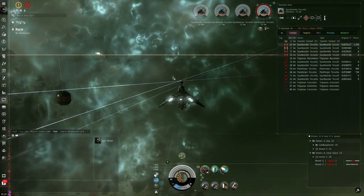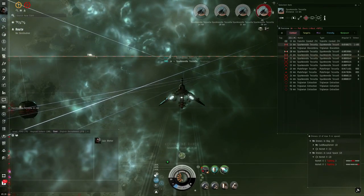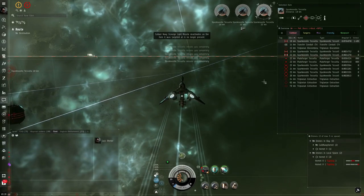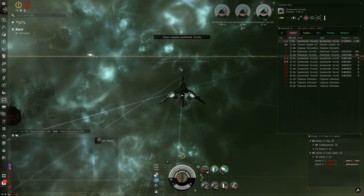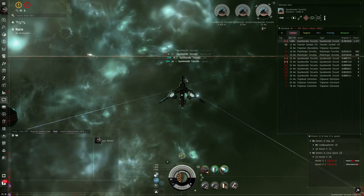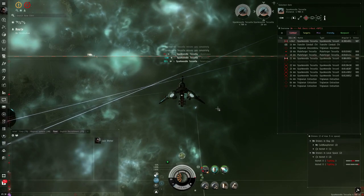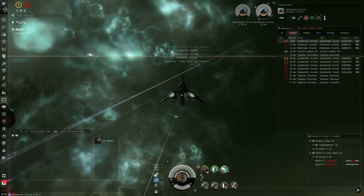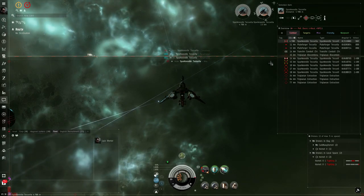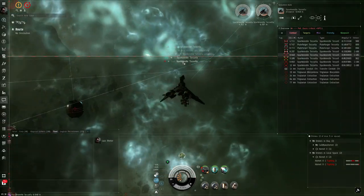You should always look forward and keep your distance — you can track their range on the overview. Always look forward because if you don't see the Abyssal Depths border soon enough with a Micro Warp Drive active, you will die. The damage gets insane the further you stray from the border.